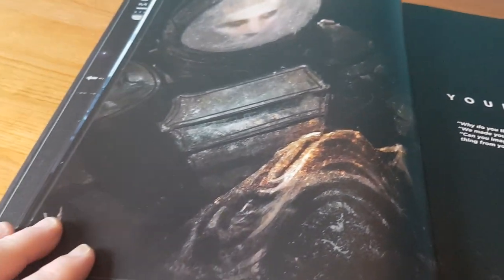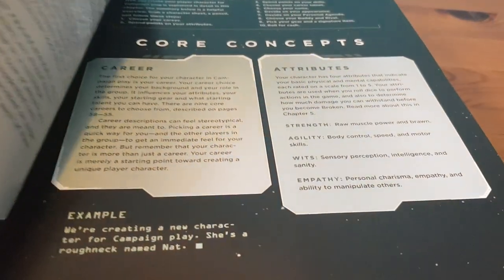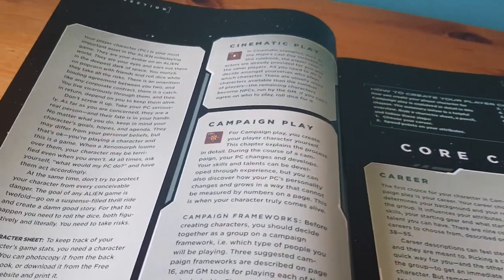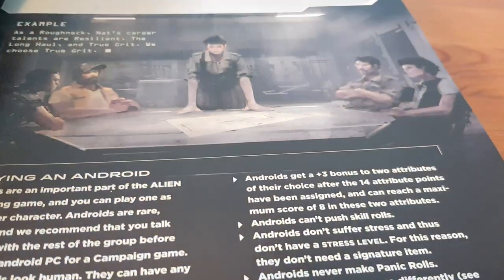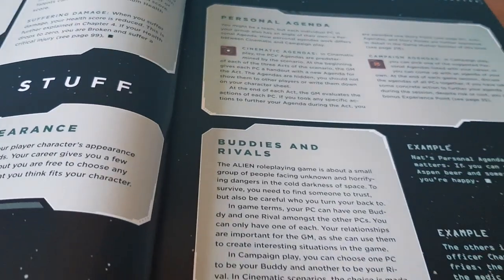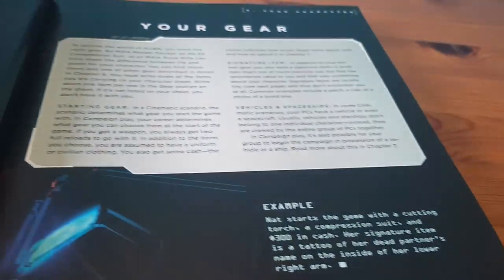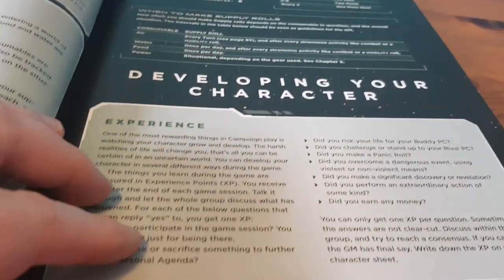Let's jump ahead to characters — nice picture there of what's going to happen to a character when they play one of my games. There's the cinematic play and the campaign play, which if you've already had the Chariots of the Gods preview you should be well set up on. Careers, attributes, skills, talents, personal agenda — all the stuff you'd expect and has been in the pre-play. One of the things our group really missed when we play tested it was having the full talents and character generation because we wanted to do our own characters.